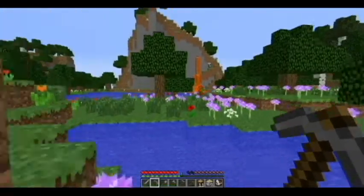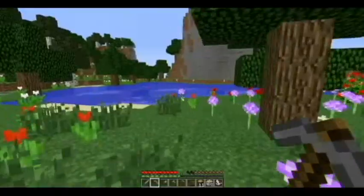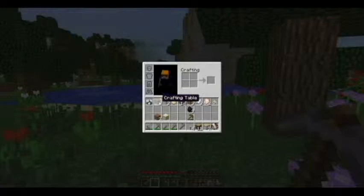Now that you've got some coal, you're going to want to make some torches to light your way. Torches are really easy to make: one stick and one piece of coal, and you have four torches. You can also do this with a crafting table. If any recipe takes only the basic 2x2 blocks, you can do that in your inventory without using a crafting table.